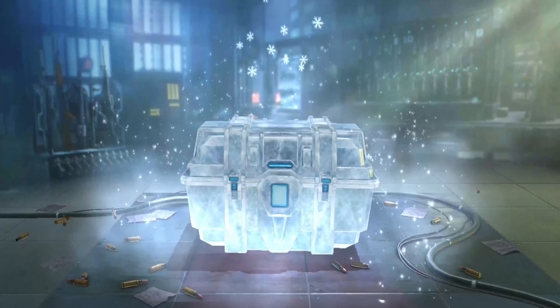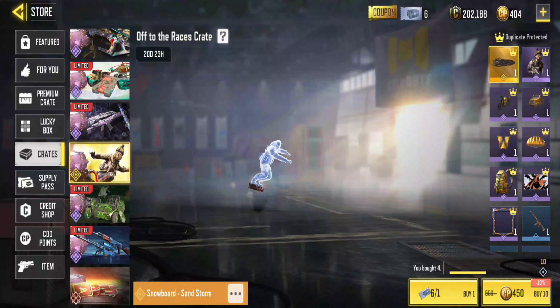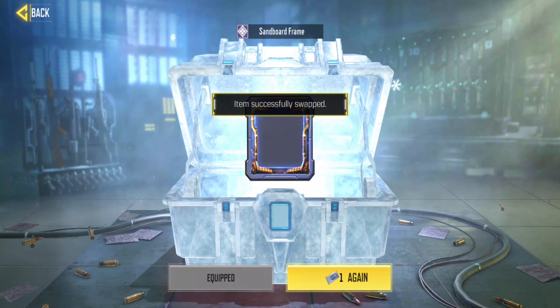Use silver coupons to get it free. I have 7 pieces saved. I will get a total of 10 items, which means I will get a high value item at least once. Just like this — I get an epic frame. I'll take that!